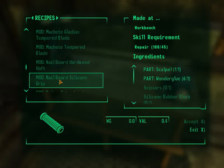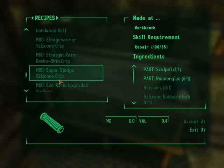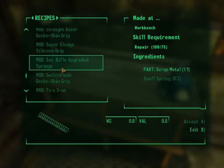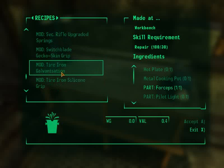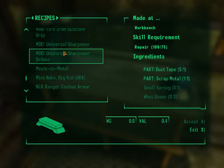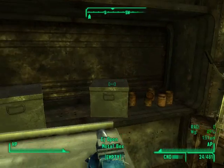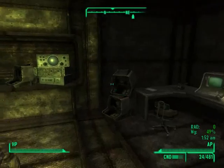I just have to go and grab... go and see what I need. NCR Ranger Combat Armor. I have the Desert Ranger Combat Armor. I need three Braxel cleaners and one paint gun. Easy enough to obtain.